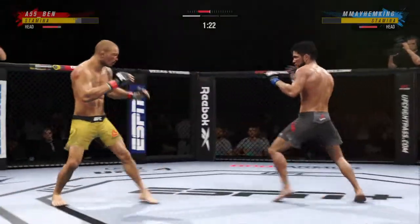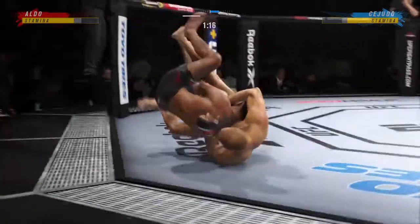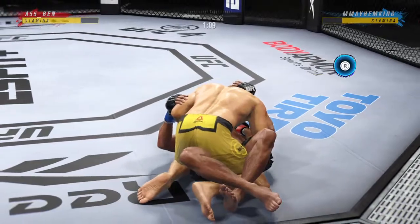Looks like he might have landed there instead. A swing and a miss by Cejudo. Stuffs the takedown there. Hip tosses him down. Now we'll see if he can advance position — right into side control.